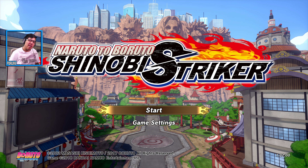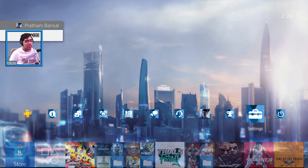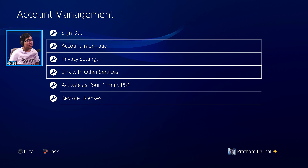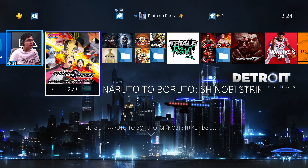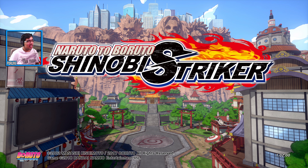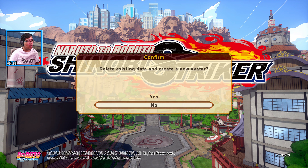If you're in the main menu and wondering why you can't get access even though the game is released in your country and it says 'purchase item' — I have the solution. This fix is only for PS4: go to Settings, Account Management, Restore Licenses. Your game will lock for a few seconds, then unlock and the 'purchase item' message will be removed.